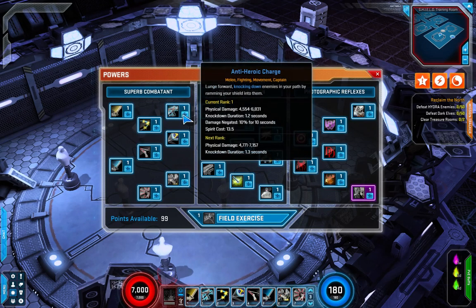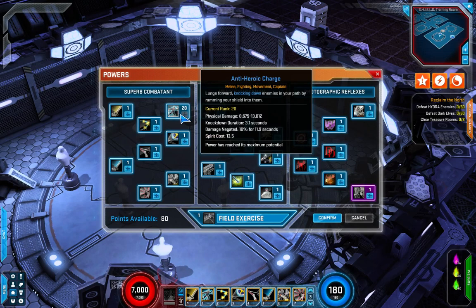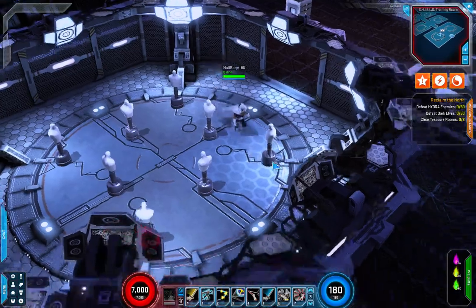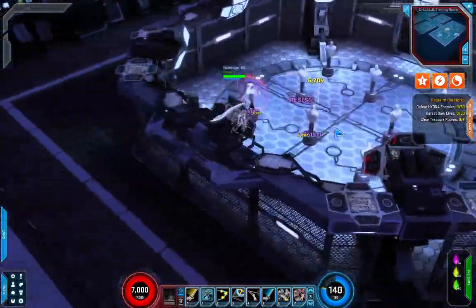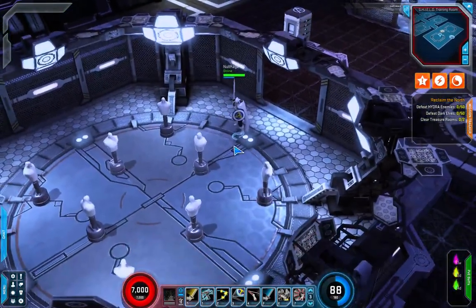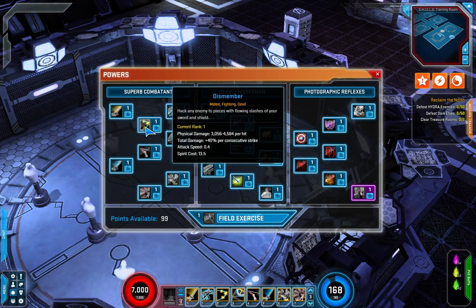The duration of the damage negation will scale with points put into the skill, but the amount will not. Very familiar skill — you may have seen another hero use it before, as you may with a lot of these skills. Next up is Dismember, a melee fighting devil skill — hack an enemy to pieces with flowing slashes of your sword and shield.